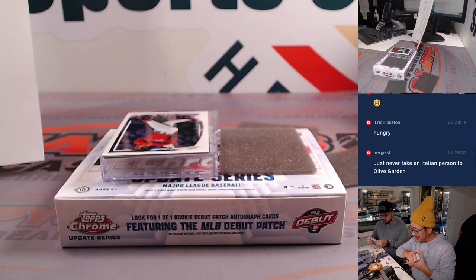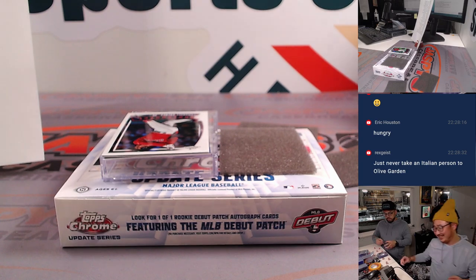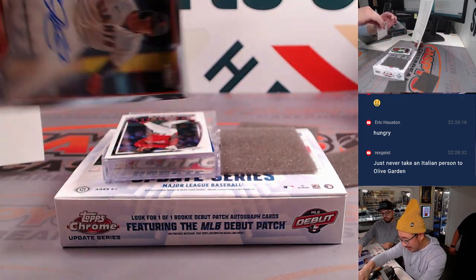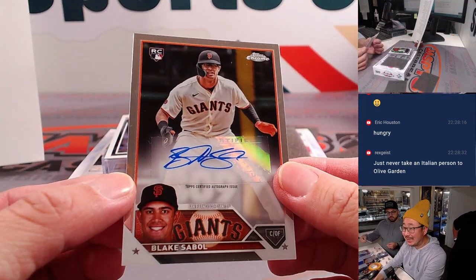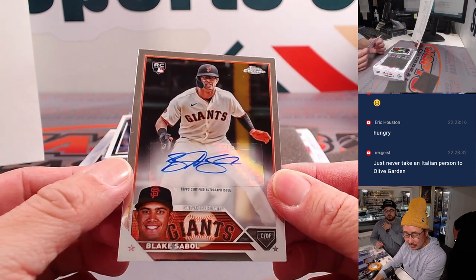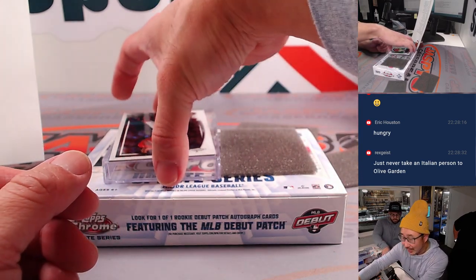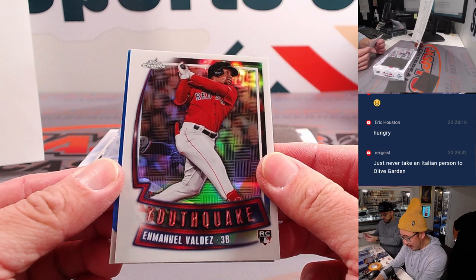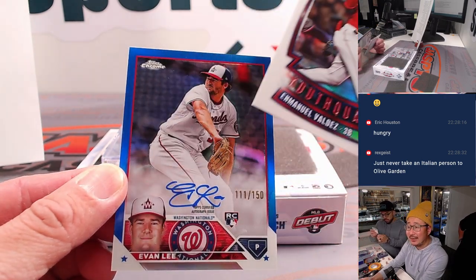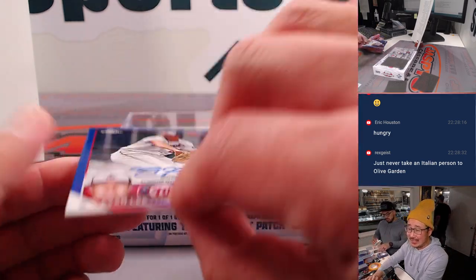Rex, are you speaking from experience? I know a great Italian place, Cedric. And our autos — back here, autographs. We've got Blake Sabol — that's going to go to our rivals, Giants. Chris Walker has the Giants. Not numbered, just a base autograph. And the final auto — looks like we got some color here. Behind Youthquake Emmanuel Valdez, we have an Evan Lee rookie autograph, 111 out of 150 — that goes to Michael and the Nationals.